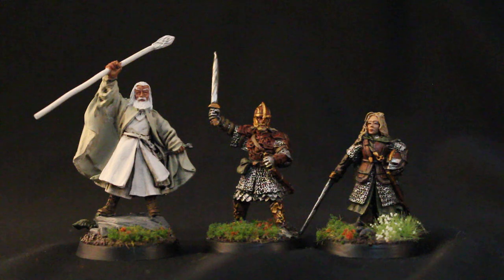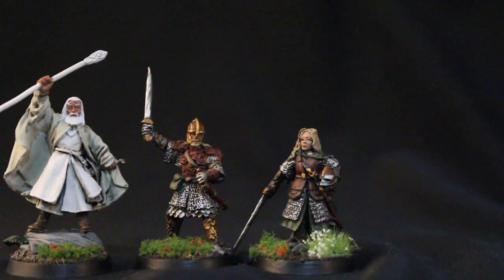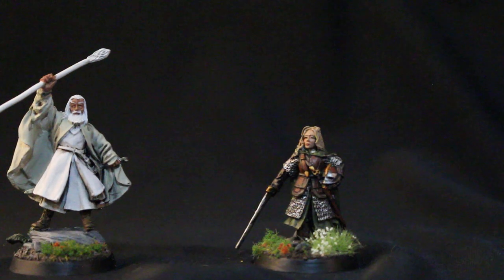Speaking of cheeks, I added in a little bit of Dumbo Brown as like a rouge color, but not too much — just a little touch to create a little rosiness in her cheeks. I used straight Dumbo Brown thinned down a little bit to do the lipstick, and the eyes were shadowed with Sotek Green to do a bit of an eye shadow effect.